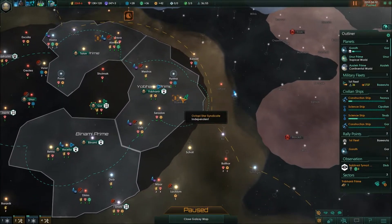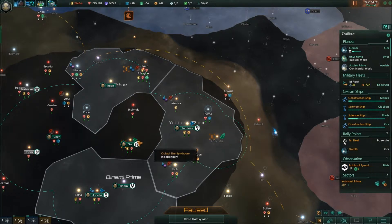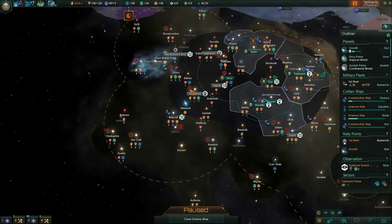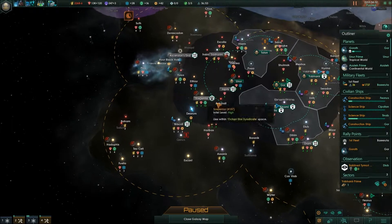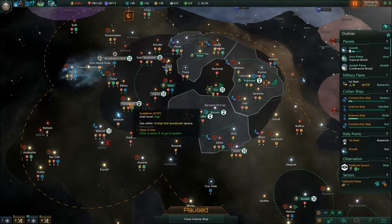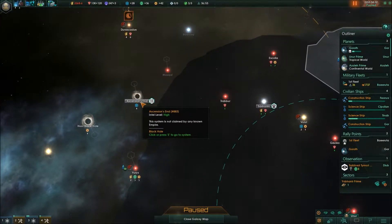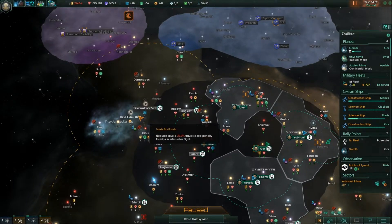One of our naval fleets has leveled up. Now on the way back to Gorr, our home world of Gorr. We'll try and expand this way with some frontier outposts. We have one frontier outpost there and one frontier outpost there. We have a wormhole — is that our wormhole generator? Yeah. Wormhole generators in the black coal.